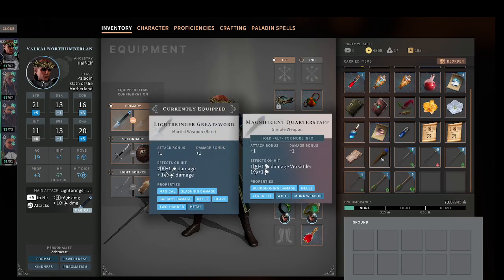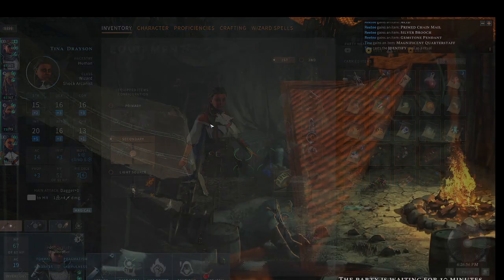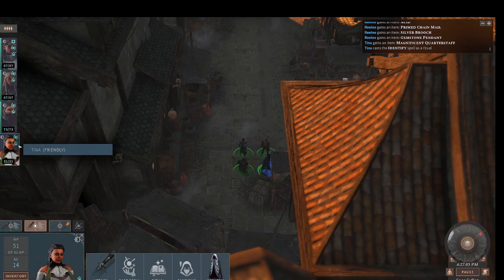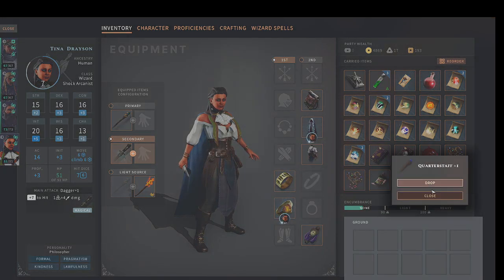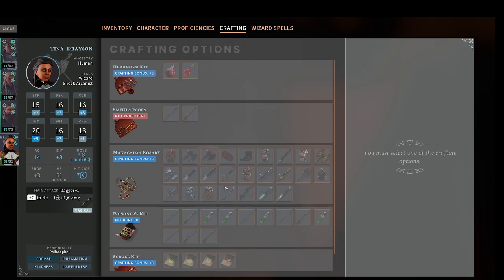We do need this magnificent quarterstaff. Let's give this to Tina and have her identify it — see if it's anything special. Without it, that's plus one quarter staff, but Tina, that sounds like just a thing you ought to be carrying around. Close that. Let's put that in her hand. Are you crafting anything at the moment? You're not crafting anything, okay.